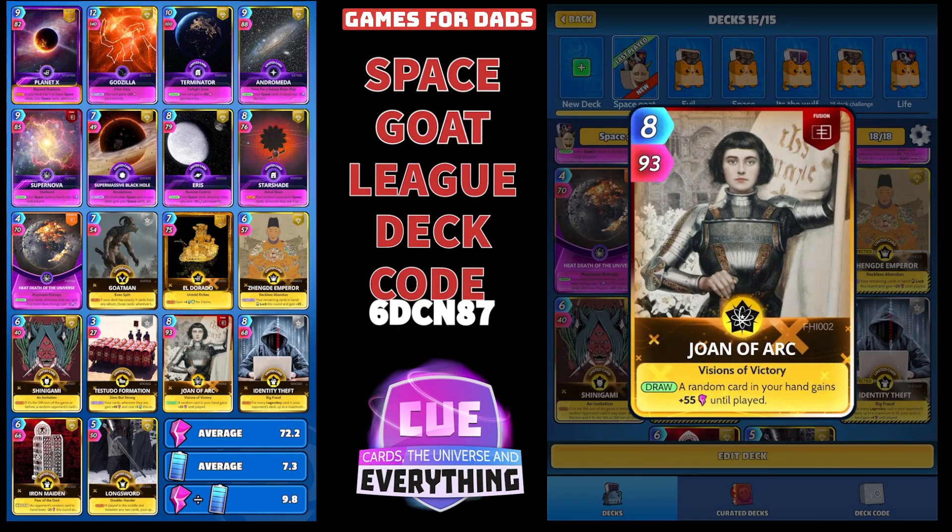And Joan of Arc — I quite like that on a high energy week. Eight for ninety-three, so it's a good powerful card. And on the draw, a random card in your hand gains plus fifty-five power until played. Very useful if you are trying to build up some big high-scoring rounds.